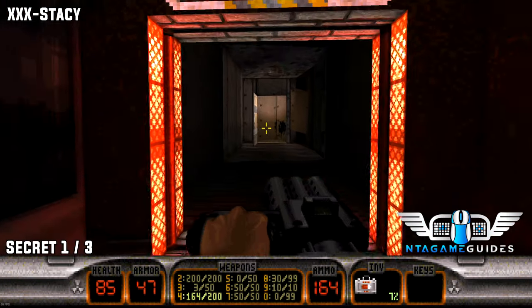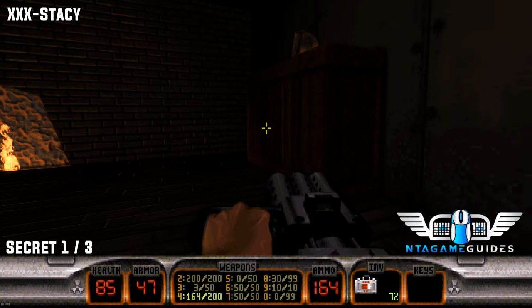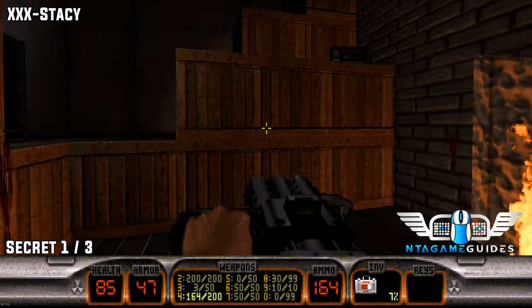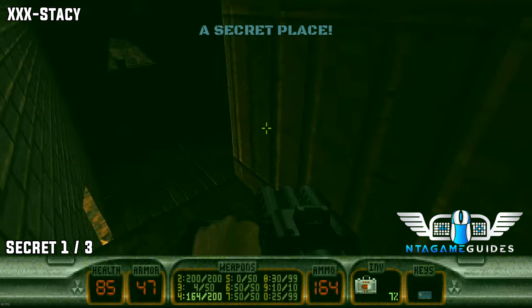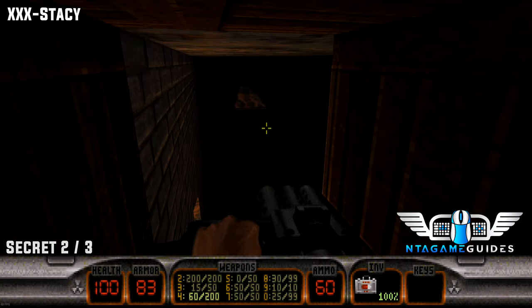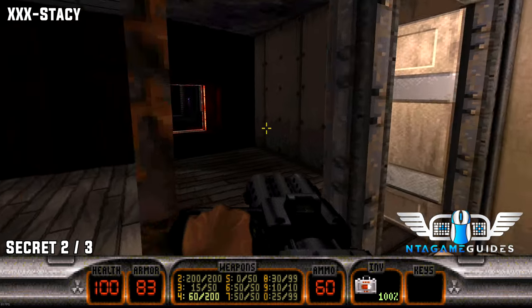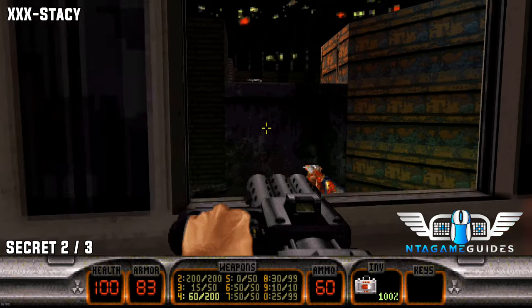The next level: XXX Stacy. As soon as you gain access to the strip club, go to the very very back room and you will need to shoot the bombs. This will reveal a secret area — though you don't have to shoot the bombs, but if you do it will clear all the enemies out.